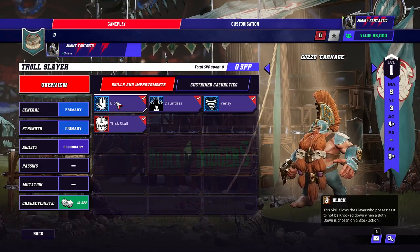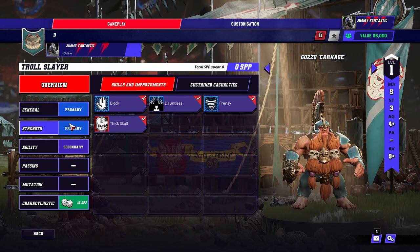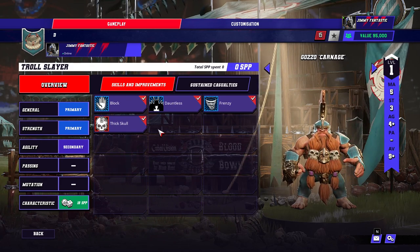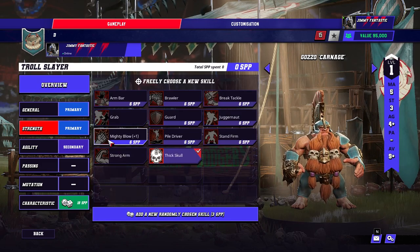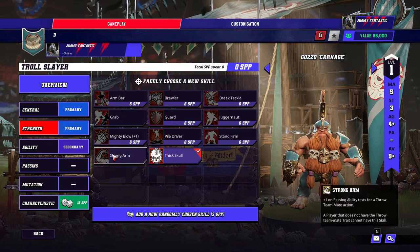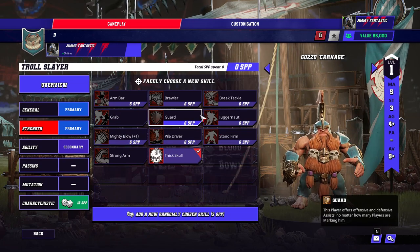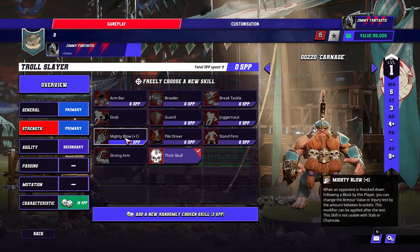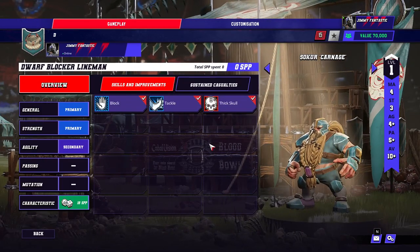So here's the Troll Slayer. Block, Dauntless, Frenzy, Thick Skull — just the same as he was. 5-3-4, can't pass at all, 9 plus armor. Now he's a bit different — he can't get Piling On with Mighty Blow, which was the main thing I wanted for them. You used to have to have Piling On in your old teams, and he was the only real player that could dedicate to getting it. Now he probably just wants to be boring and go Mighty Blow, Guard. He can't get Grab, so it makes him an interesting one to roll doubles for, because you can't get Strong Arm or Grab. You quite like Juggernaut on him — 50-50 you get a good skill for 10k. I probably want to random on him. Stand Firm of course, Guard because it's Guard, Mighty Blow because it's Mighty Blow.